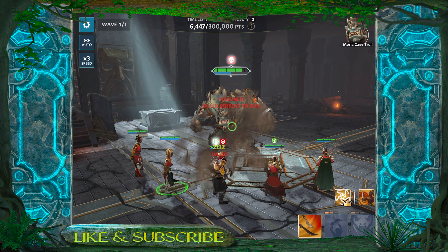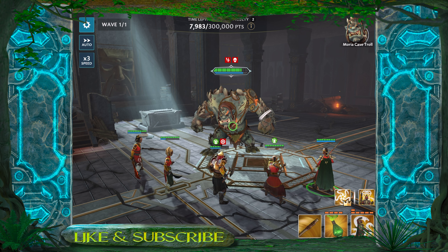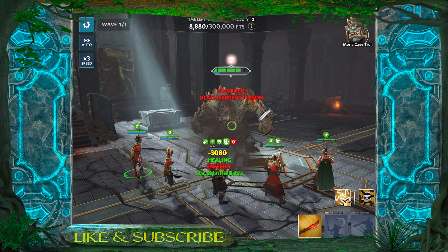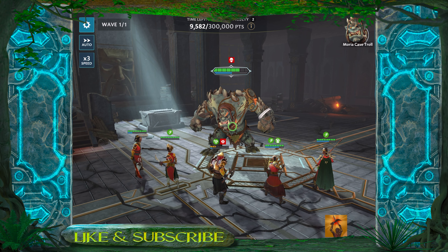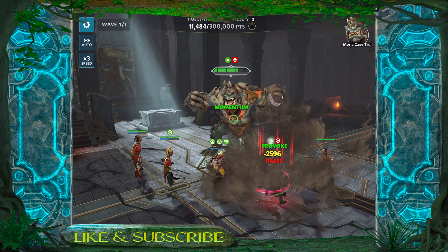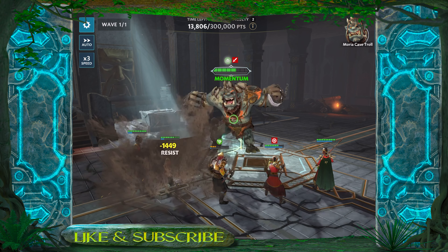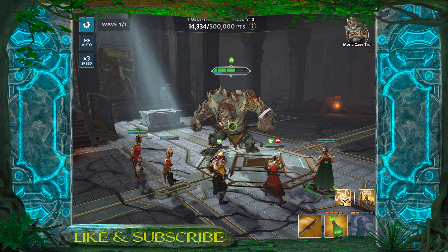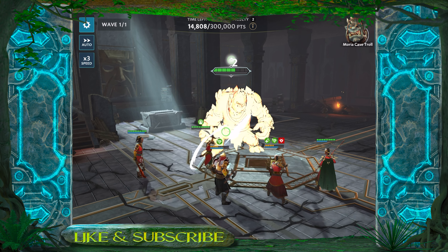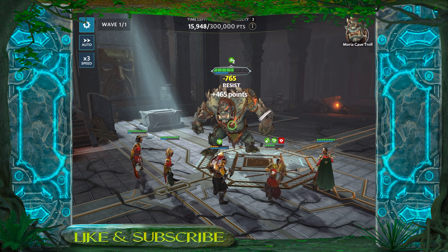Every time he gets a buff, it will turn into poison, so you can see that starting to take effect. Unfortunately I don't have the Haradrim's abilities fully developed at the moment, so you're not going to see their full potential. I'm still getting an idea of how they function, but you can start to see what you're supposed to do with them. It's just a matter of getting that black serpent's poison to stick along with those critical hits — the more ability damage you can build up, the more effective you'll be against the troll.